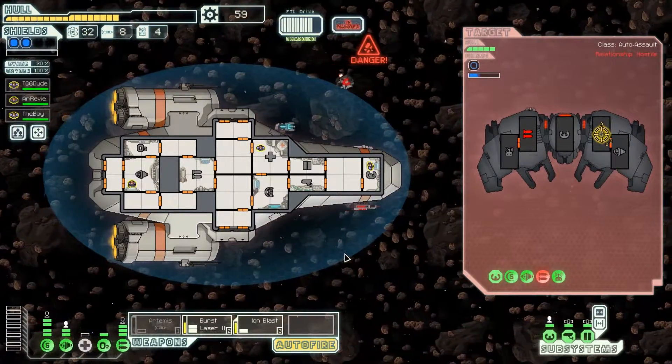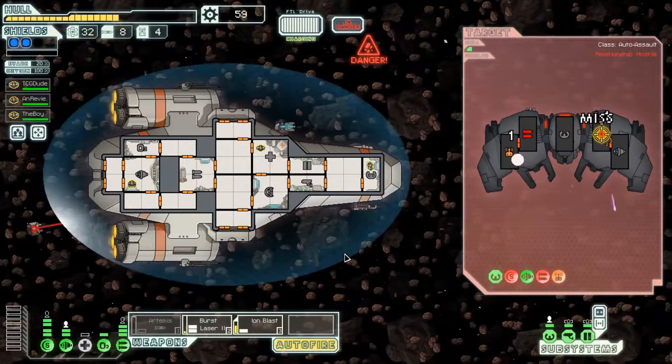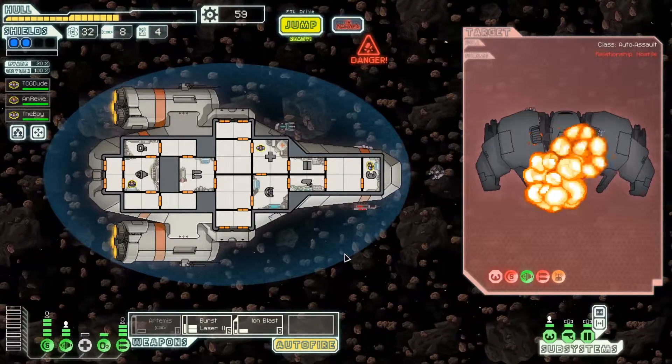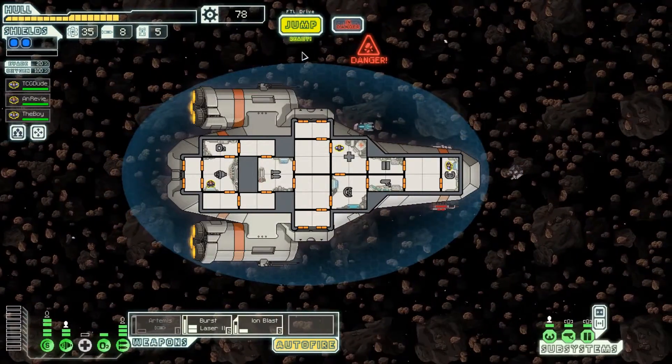As I said, they don't present a threat to us. There we go — the ion blast is not touching them at all. There we go, and they're pretty much dead. Pretty efficient. Three fuel, one drone, 19 scrap. We are up to our armpits in fuel, which is great.